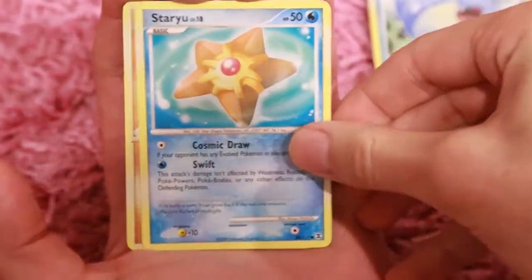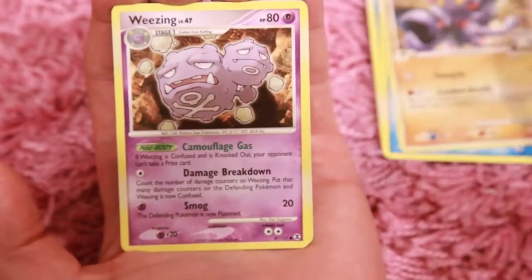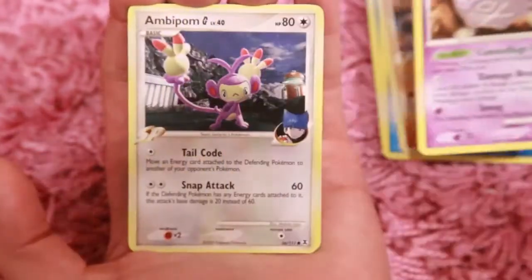So we got Spheal. Oh, a Staryu. Oh, a Weezing. Lots of nice Pokemon in this set.